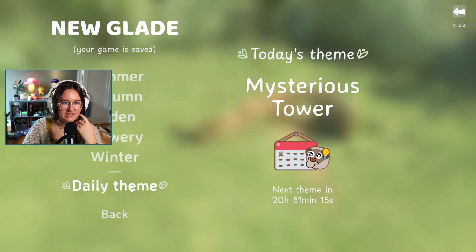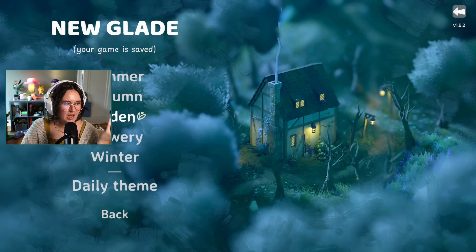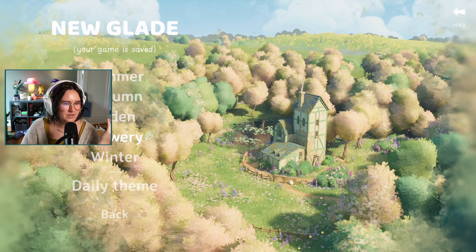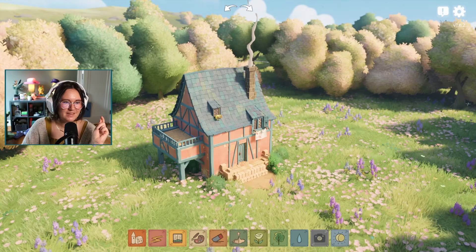Today's theme is 'Mysterious Tower,' so if you're a little indecisive you can get a daily prompt basically. I love all these options. I think I want to take a look at Flowery — that sounds really cool.